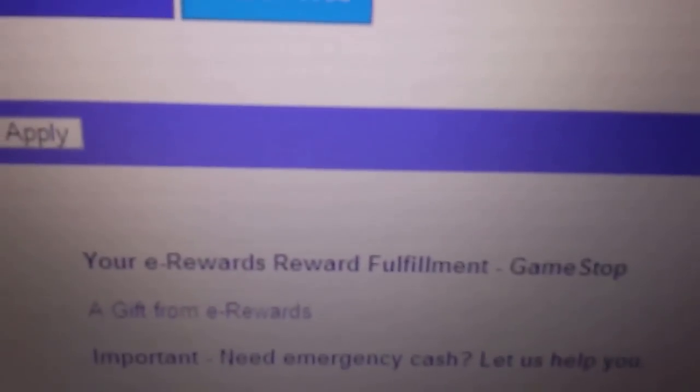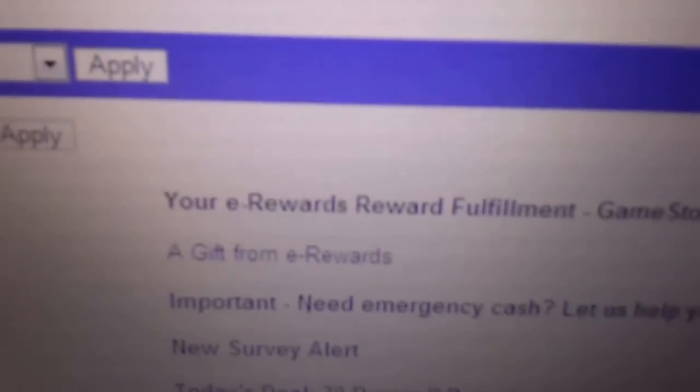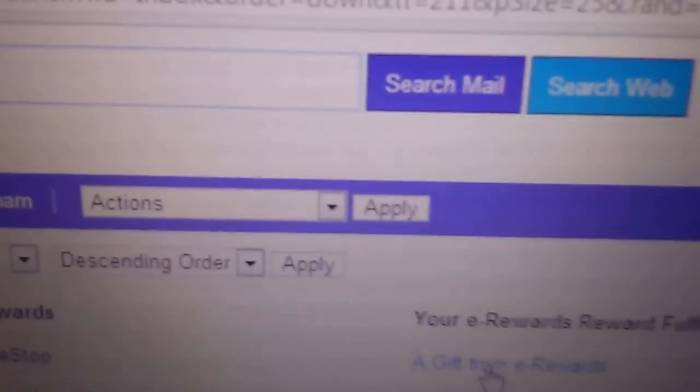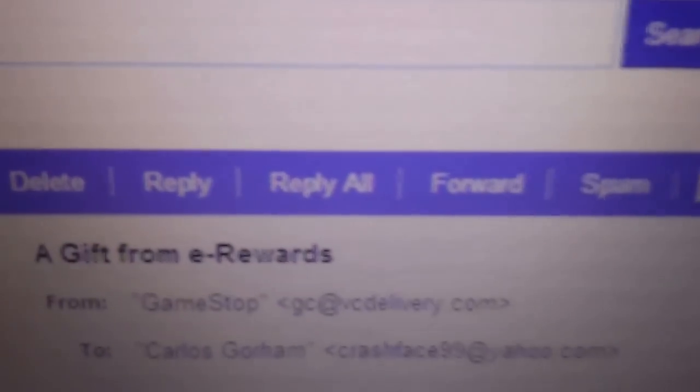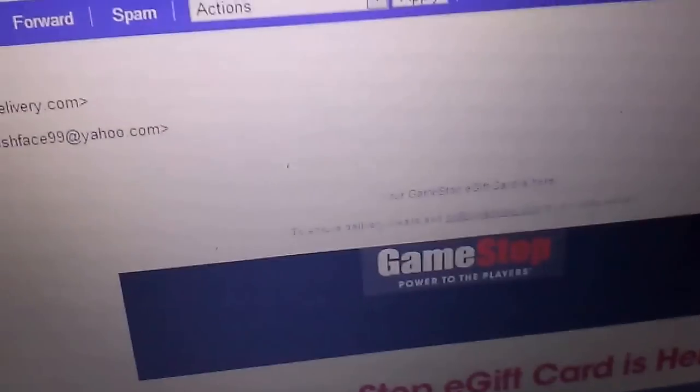I'll be showing you my Yahoo email — as you can see, from e-Rewards, it's your e-Rewards fulfillment from GameStop. It might say a gift from e-Rewards from GameStop. I'm not going to go through the whole email because I don't want to give my code out — I actually need to pay off a game. It shows a new gift card and some instructions. It's a four-digit number.